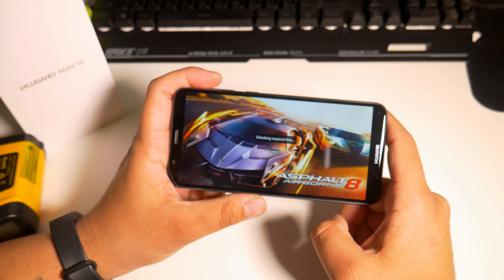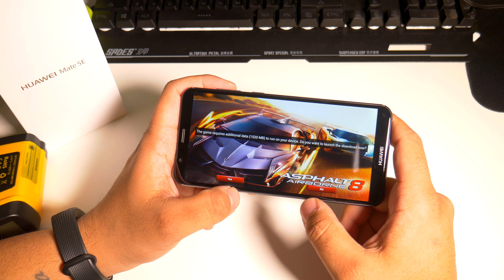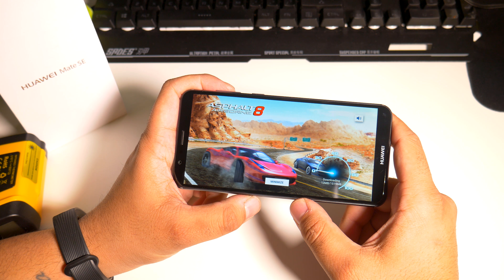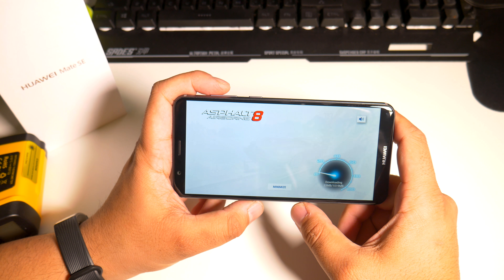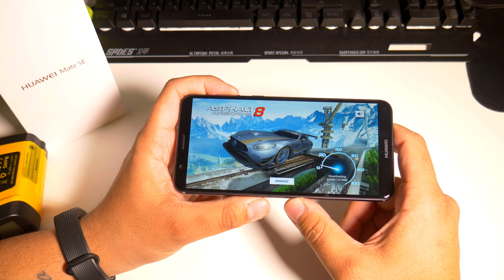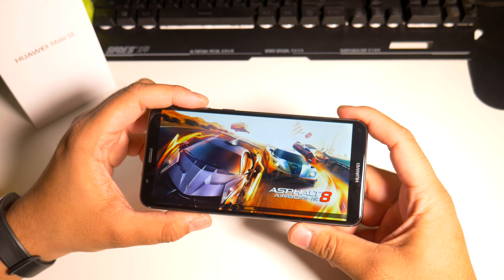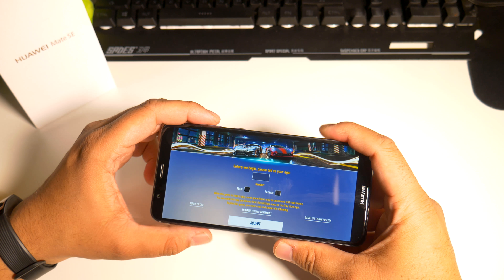All right, so let's just start this baby up and see what happens. This game requires a download — do you want to download it? So let's do all the stuff that we need to here. So it's downloading, and you guys do have to remember that you have four gigabytes of RAM on this device, the Huawei Mate SE. We're loading Asphalt 8 right now. I'm going to see how loud this actually gets.